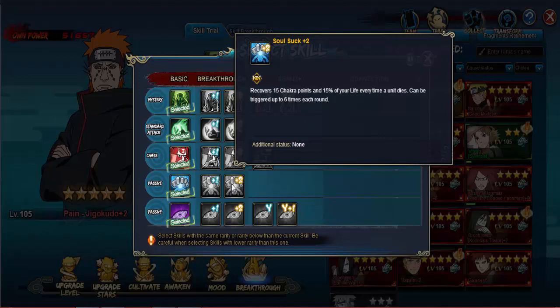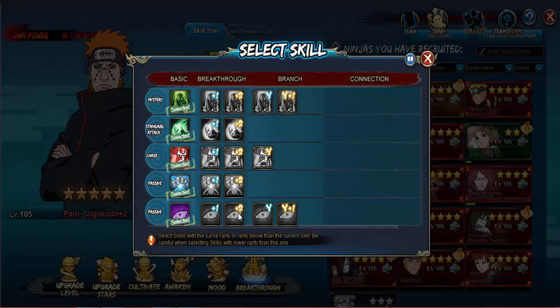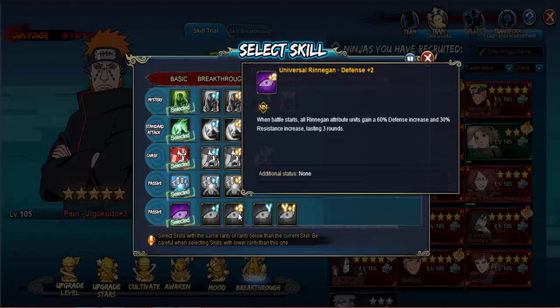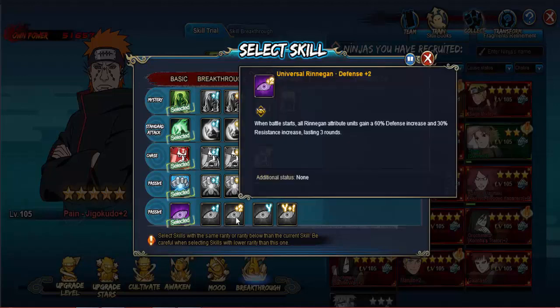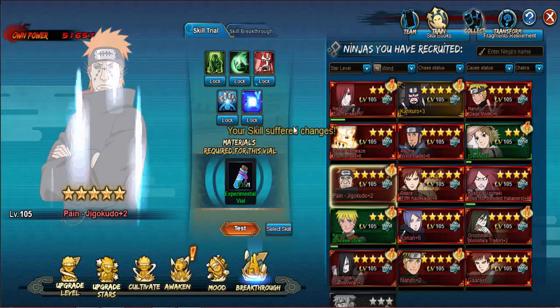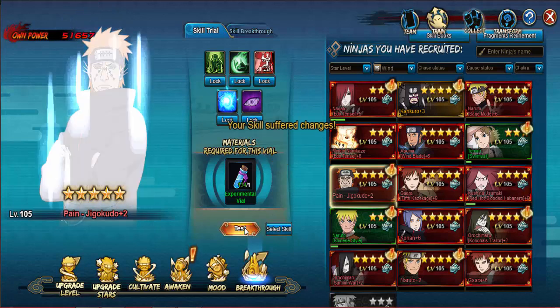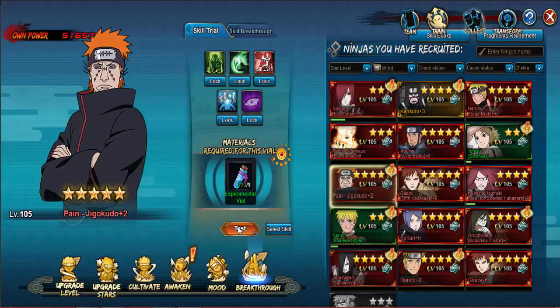Passive plus two requires 15 chakra points and 15 percent to trigger. His other passive plus two increases defense by 60 percent and resistance by 30 percent. Y plus one gives all renegade ninjas 40 percent damage increase while he's on the field, lasting for three rounds. Everything is plus two. I got three of those, so I'll leave it right there. That was Judokuro's skill breakthrough and the new Minato Christmas.